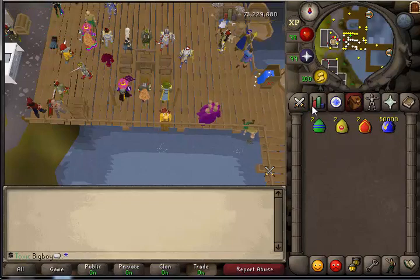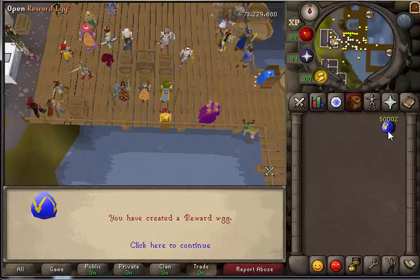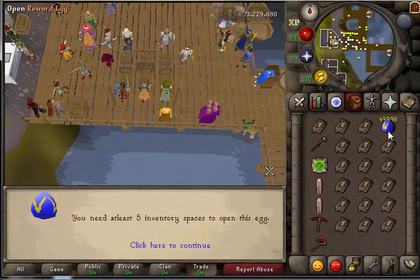I had all this previously recorded, but the recording software just crapped out on me, so this is me redoing this. Basically, use all the eggs on each other to get reward eggs, and we have quite a few of them here to open and show you the loots.